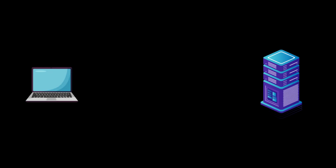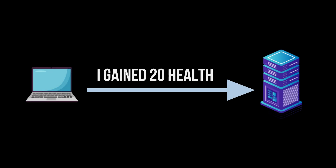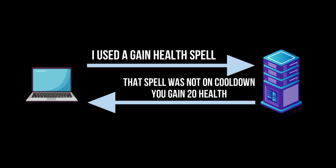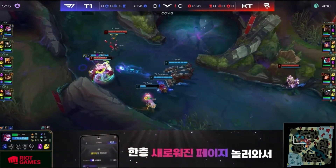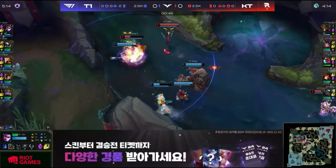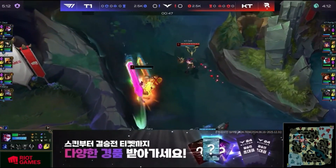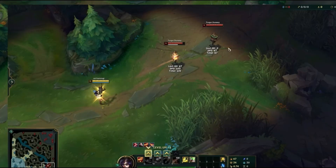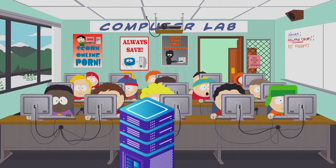Server-side authority versus client-side authority makes a huge difference in your gaming experience. With client-side authority, every computer basically does an action locally and then tells the server that it did that action. But with server-side authority, the client is requesting from the server to do that action. League of Legends is a highly competitive game that is full server authority, meaning that when players move, cast a spell, purchase items, auto-attack, and so on, all of that is happening on the server.